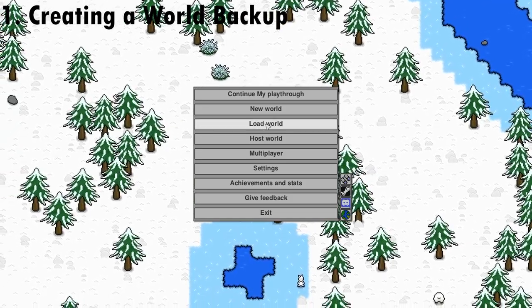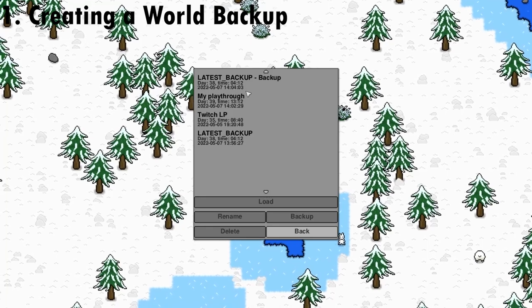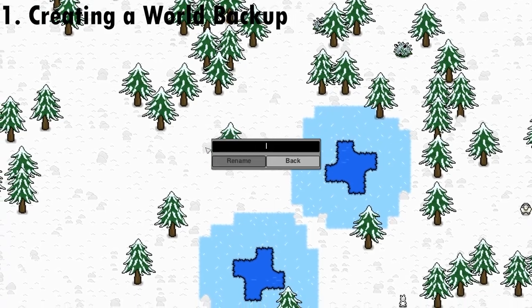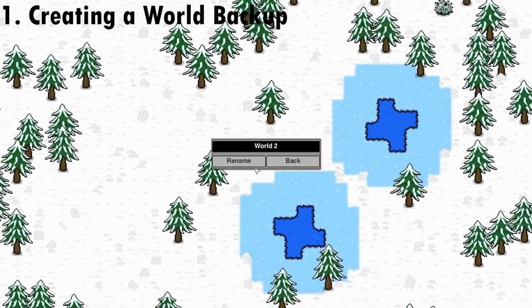You can create a backup of a world by going to Load World, clicking the world you want, clicking Backup, and then clicking that one and renaming it to whatever you need — for example, 'World Two'.